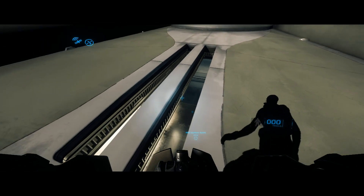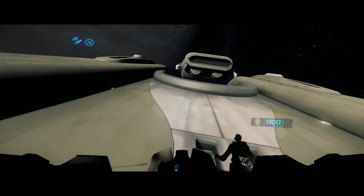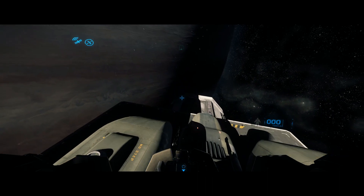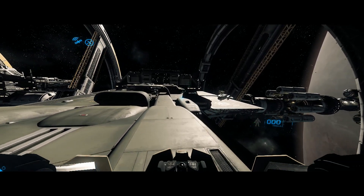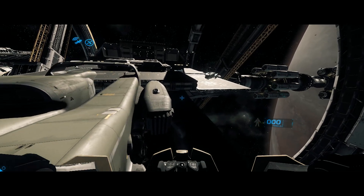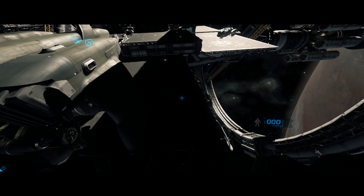Look at that — looking down into the crew quarters now. I know the interior on this hasn't changed, which makes me wonder about the whole 'it carries less' thing. The cargo bay is the exact same size, so I don't see how it could be carrying any less than the standard model. But I think that's one of those things they were just guessing at.